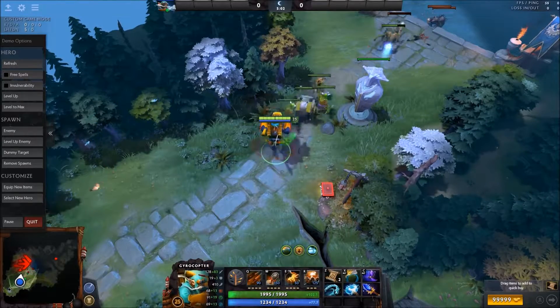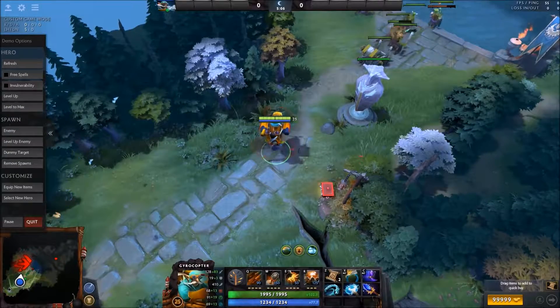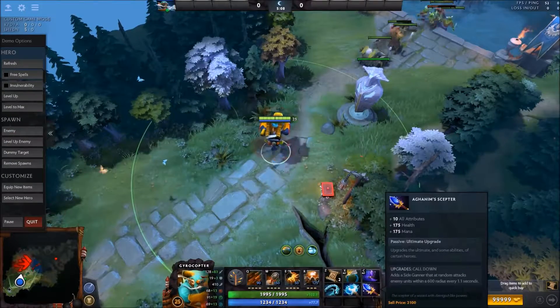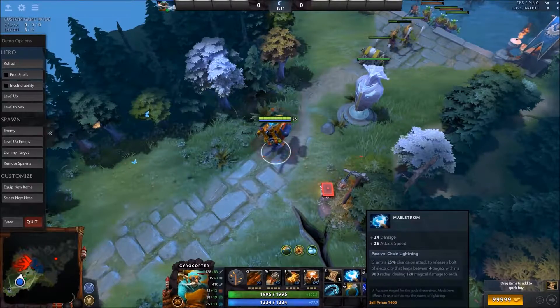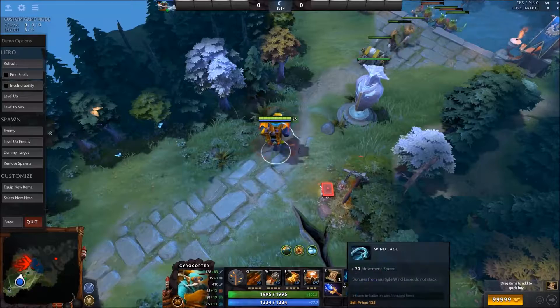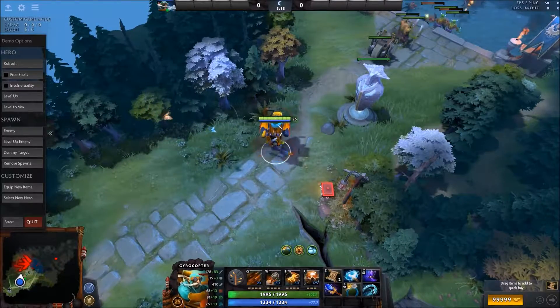It's going to be very quick, because there's nothing special I do — I just go two items that most people don't. The one is Maelstrom, and the other one is Aghanim's Scepter. Maelstrom obviously allows you to proc far, but the Aghanim's Scepter with your side gunner allows you to really accelerate far, and you do quite a lot of damage.